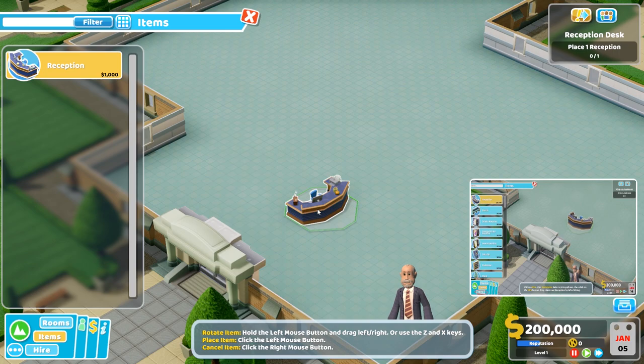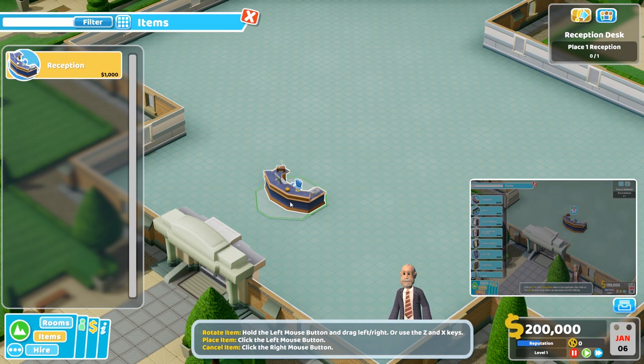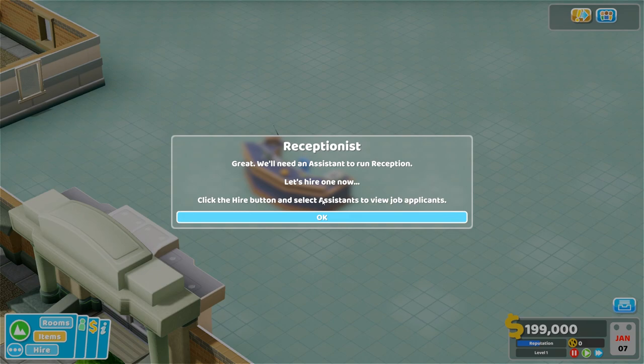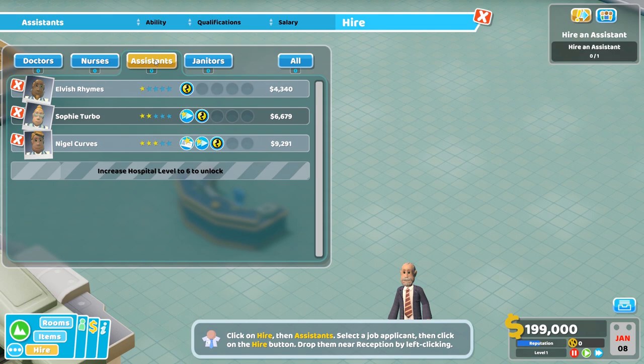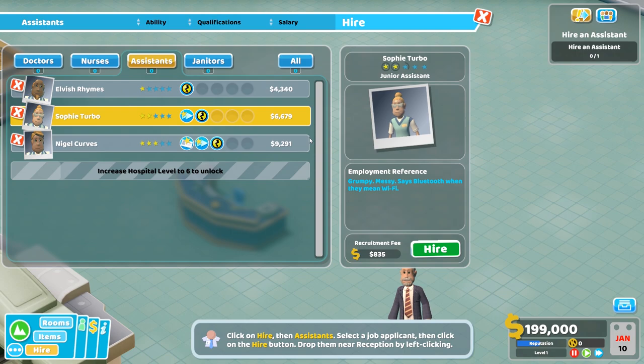Let's put down a reception first. If you guys know, this is always the first building you put down — it's where the patients go and say, please, do you have a doctor in here? We have to hire an assistant, our first ever member of the team. The more experienced staff will cost more money but obviously get more benefits, so all those perks will add up and make it a higher-star individual.